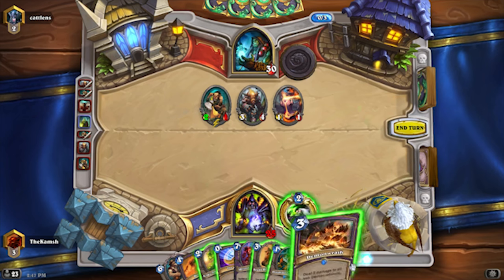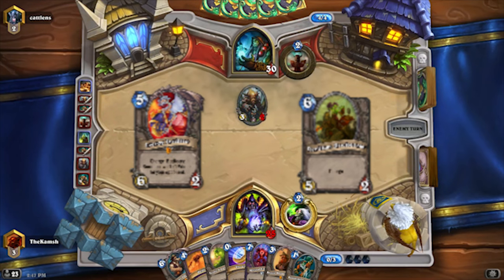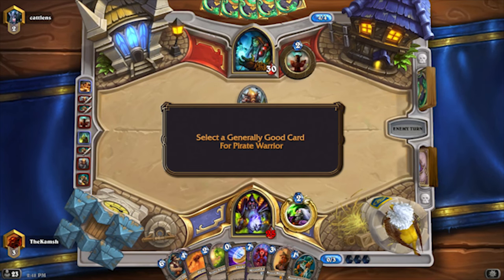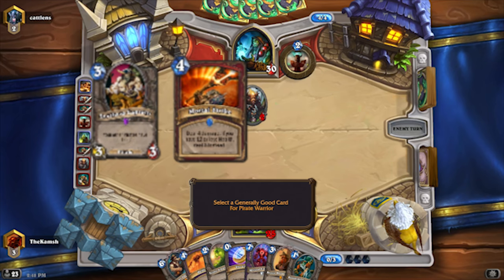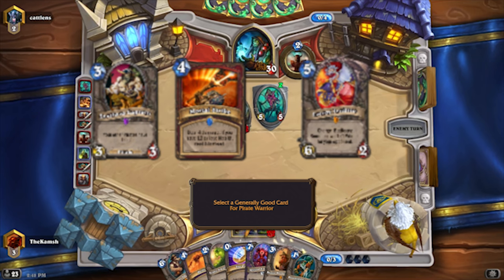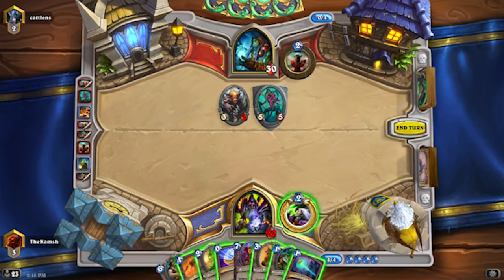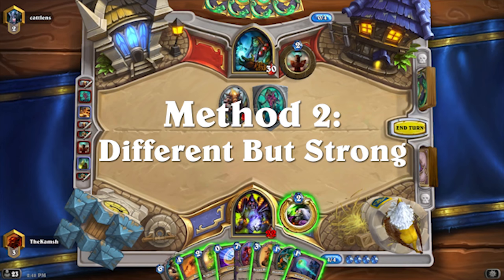That's why instead of replacing Leroy with much worse cards like Argent Commander or Reckless Rocketeer, you could just fit in a card that's generally good in Pirate Warrior, depending on the version you're playing. For example, if your list only runs a one-of of something like South Sea Captain or Mortal Strike, you can put in another copy, which is going to be much better than a worse version of Leroy. Or if you don't run something like Acidic Swamp Ooze, you could put that in to try and beat the mirror. This brings us to our next way to substitute cards in, which is to put in another card that's just strong in the deck but doesn't accomplish the same thing as the card you're replacing.